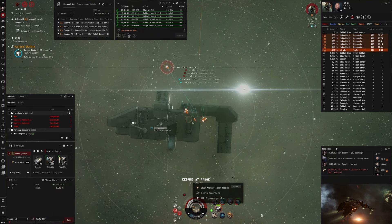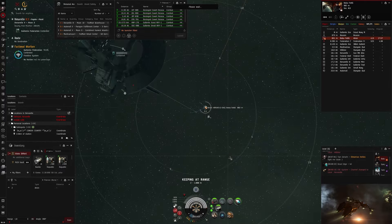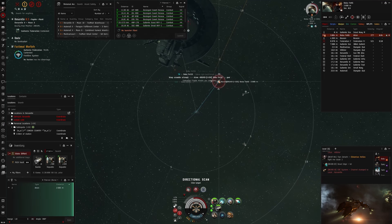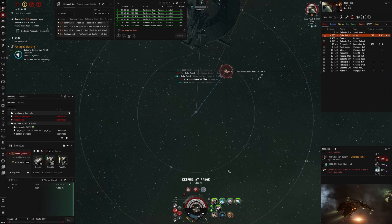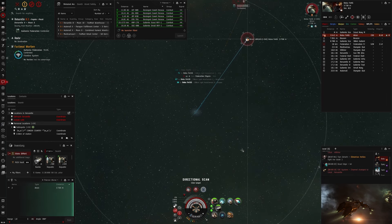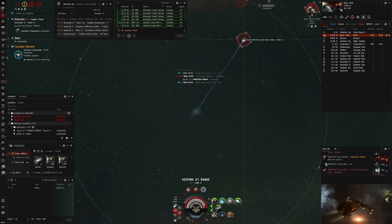Next fight: I am sliding in on an Atron. I immediately pull range from him and hope to get out of his blaster range. He gets one volley in, the next volley is already smaller, and he starts missing. I rep a bit but it's not really necessary because he missed a few shots and he's already going into low hull. He was a bit late on his ancillary so I can finish him off. GF.